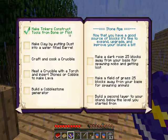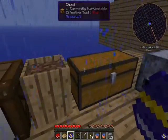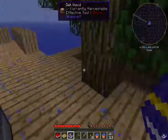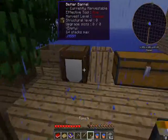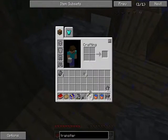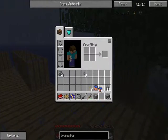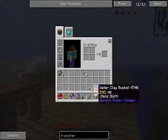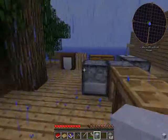Make clay by putting dust into a filled barrel, craft and cook a crucible. So let's make dust — look at that, like two diamonds, man, that's good. Now, this is how we do it: take dust, right-click it, and yeah, bang — you have clay.